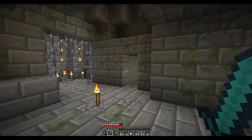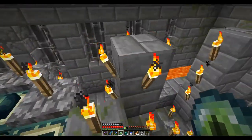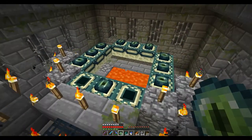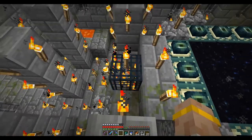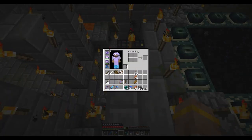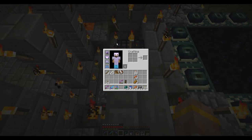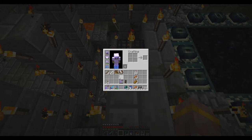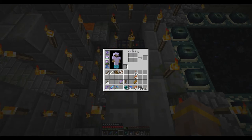Once you've got all of that stuff together, you are ready to go into the End. Make sure that you sleep so that if you die, you can spawn in a bed nearby and jump back into the End to hopefully recover your items — unless you fall into the void, in which case you're basically done for. The main question to ask yourself is how much are you willing to risk? Better gear makes the fight easier, but you lose more if you fall into the void.